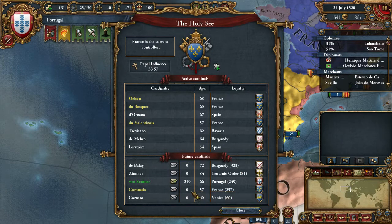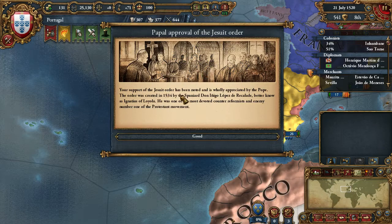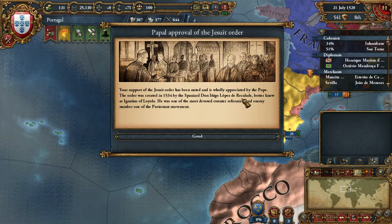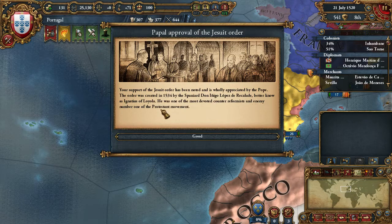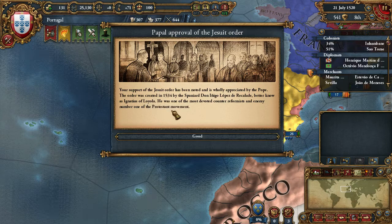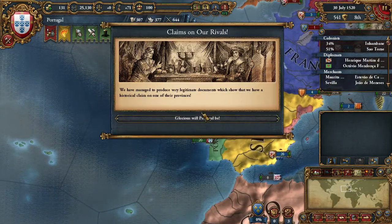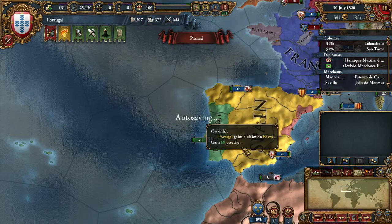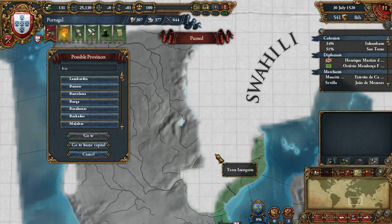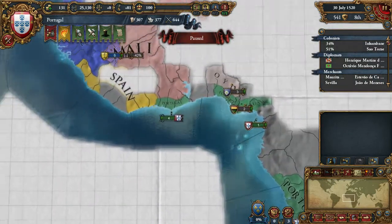Our support of the Jesuit order has been noted and wholly appreciated by the Pope. The order was created in 1534 by the Spaniard Ignacio López de Recalde, better known as Ignatius of Loyola — one of the most devoted counter-reformists and enemy number one of the Protestant movement. We gained 10 papal influence. We also have claims on Bar-Way, a rival we can't even see yet, but we have a claim there.